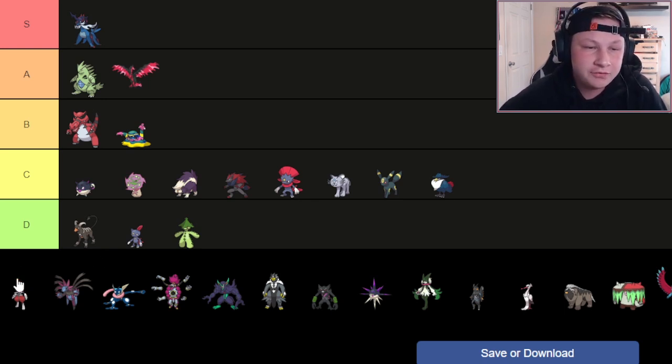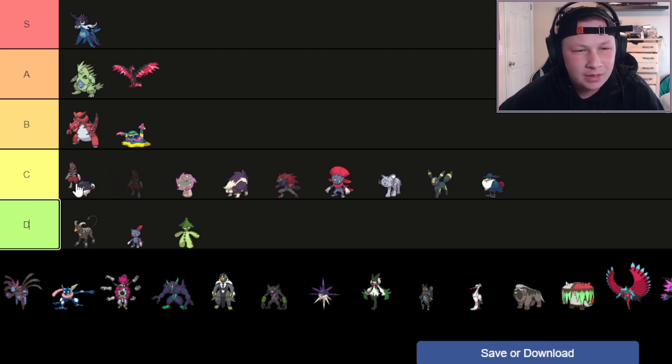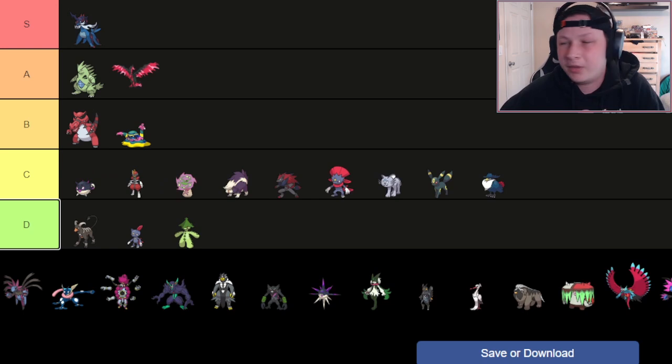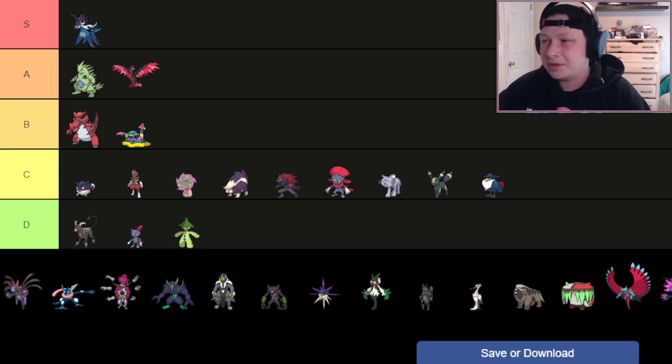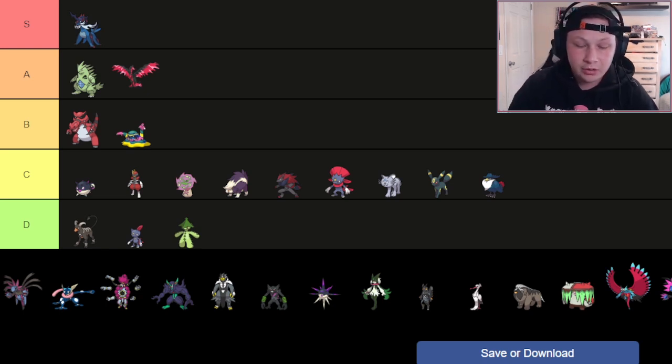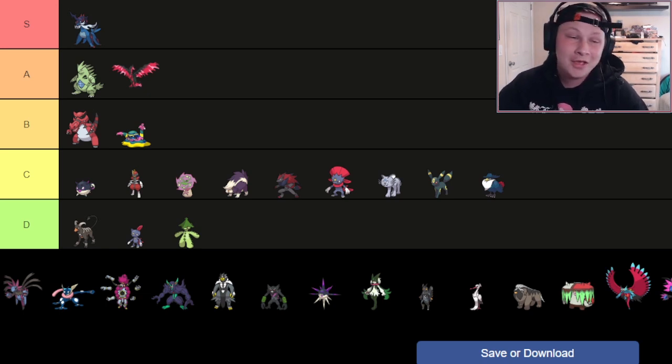Next up, we have Bisharp. Going into C tier around Hisuian Qwilfish. Getting access to Eviolite is pretty cool, giving it more setup opportunities. It never really had the opportunity to Swords Dance against good teams before with mediocre bulk, but now it can run Eviolite and be a big nuisance. It can Swords Dance and Sucker Punch through things faster than Kingambit, and it can set up Rocks. The issue is it lost access to Knock Off and doesn't get Kowtow Cleave like its evolution. You're stuck with Night Slash as your Dark STAB, which is pretty terrible. So it stays in C tier.